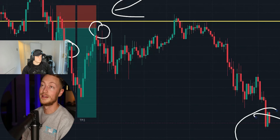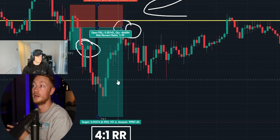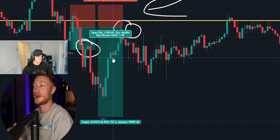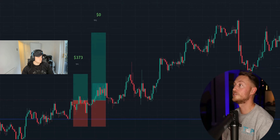Pat notes that if he'd held, the combined two positions would have been roughly 5% gain. He mentions nearly all of these trades were also sent to his VIP room, though he was picking and choosing his favourite signals for the challenge rather than trading every single one.